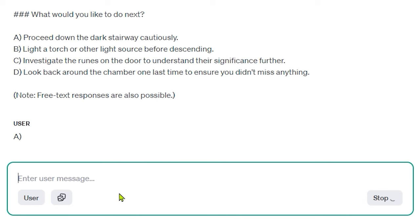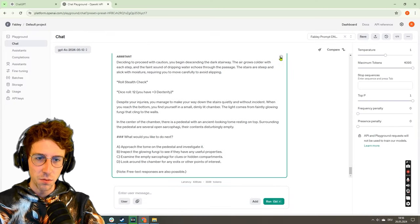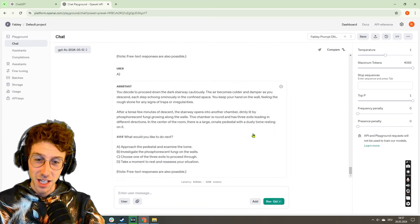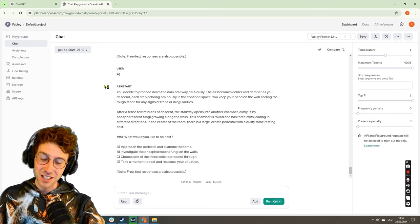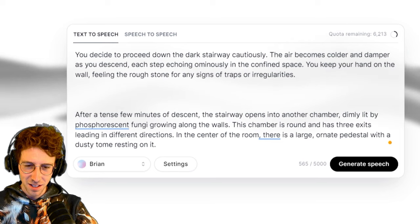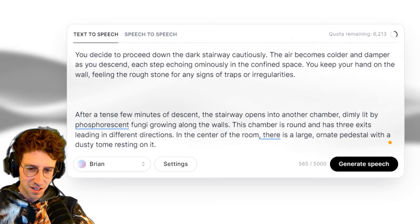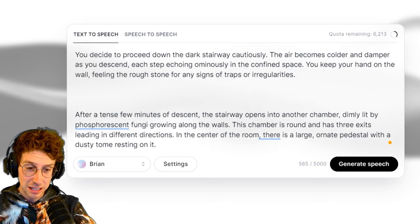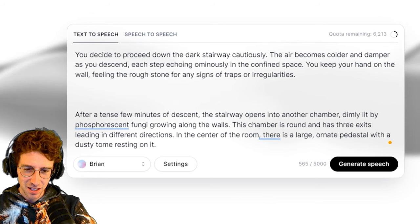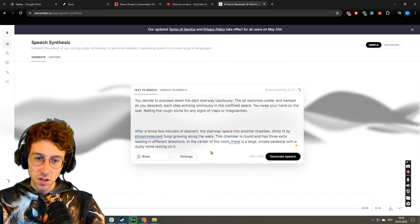Just go downstairs — come on. There is no dice roll because going down a stair does not necessarily require good dexterity. After a tense few minutes of descent, the stairway opens into another chamber dimly lit by phosphorescent fungi growing along the walls. This chamber is round and has three exits leading in different directions. In the center of the room there is a large ornate pedestal with a dusty tome resting on it.